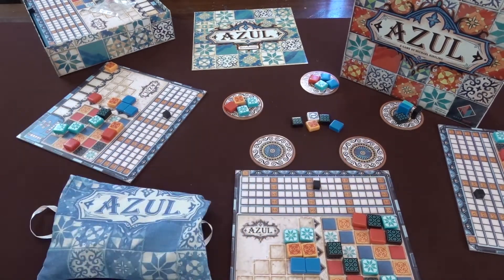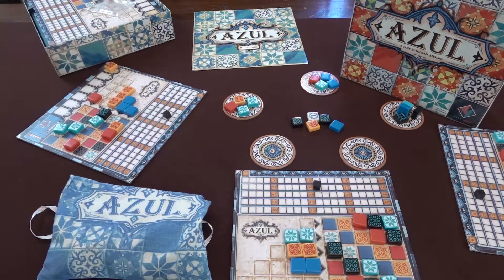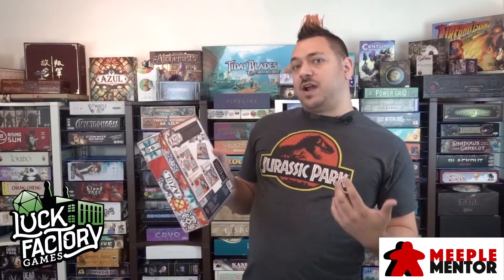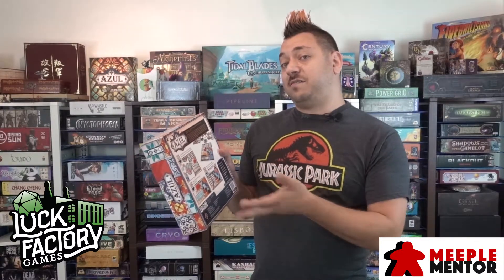You're scoring points as you slowly start to fill the map to your right. There's a grid and everyone's got the same looking grid, so you're trying to get the right color combinations at the right time. But in order to score and to actually add it to your map, you have to get enough to fill the entire row. So there's one, two, three, four, five — the bottom row is the hardest to fill because you have to have five of that color.